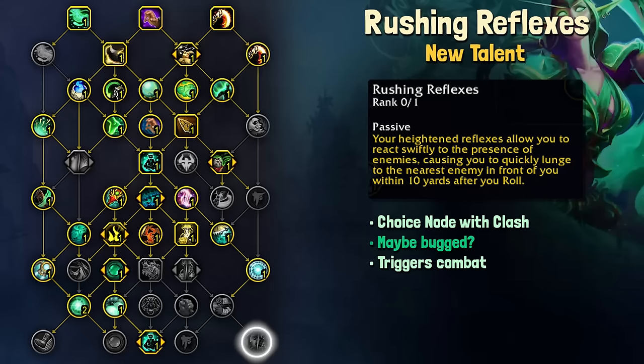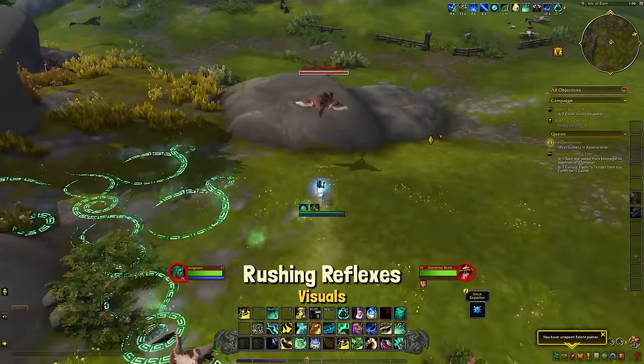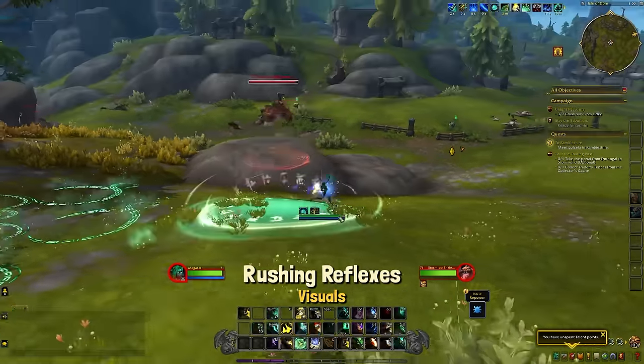Rushing Reflexes is a choice node with Clash, and I honestly had a hard time getting this one to work, so I think it might be bugged or I'm not understanding its functionality. After you roll, you should lunge to the nearest enemy in front of you within 10 yards — this will trigger combat as well. But the only times I could get this to trigger was when I was already within melee range of the mob, so I didn't need the lunge, and it would place me behind the mob, which was super disorienting.